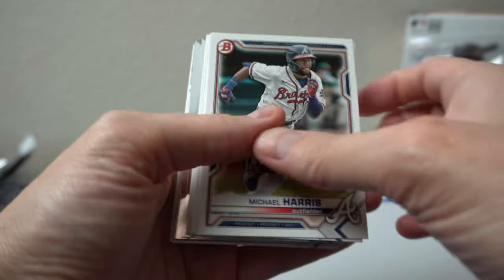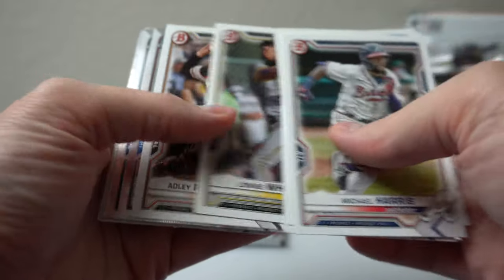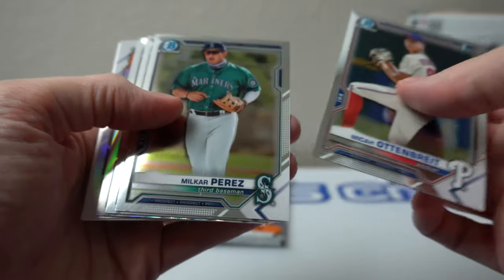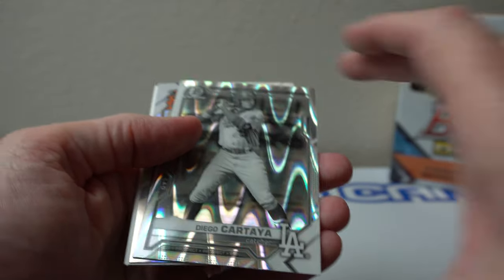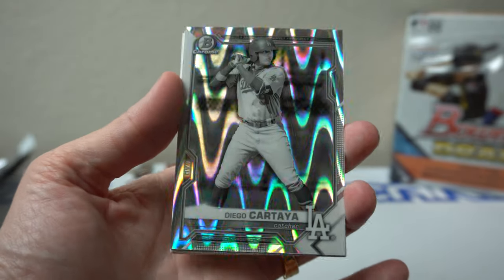Michael Harris, Clinton, Bobby Witt, Richmond, Otenbrecht, Perez, Jackson Wolfe, Diego Cartaya — nice, I like this one, Dodger. Murray Wave — cool.